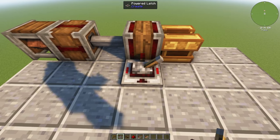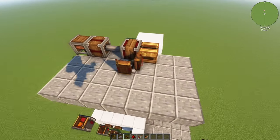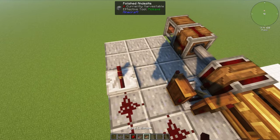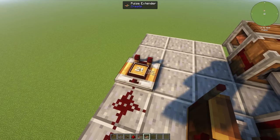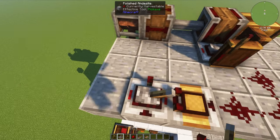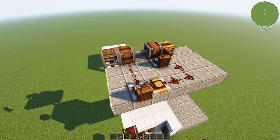Take a powered latch and point it so that this little knob thing is pointing into your gear shift. Then shift-click a link onto that side of it and that side of it. Then take a redstone dust and place it there, there, and there. You're going to want to use a pulse extender — this is a Create Mod thing. Put it there and then turn it up to four ticks; all you have to do is look at it and scroll with your mouse wheel. Put it on four ticks. Then take another powered latch and put it right there, making sure the little knob is pointing towards your clutch. Then take two redstone dust, place it there and there, and a redstone link right there. And that's all the redstone we need to do.